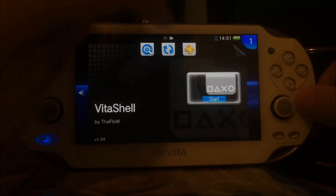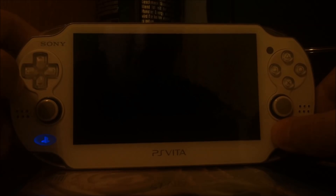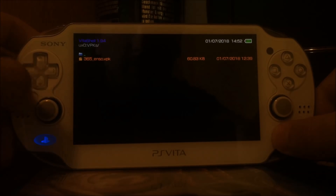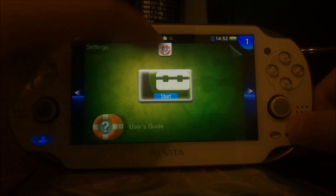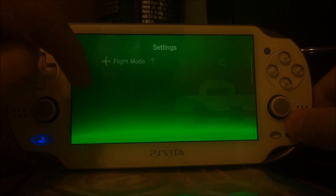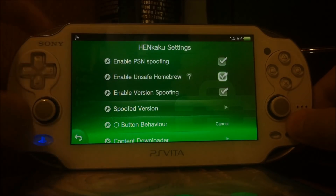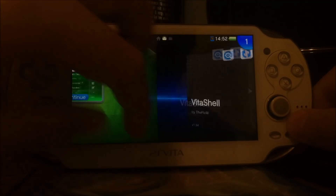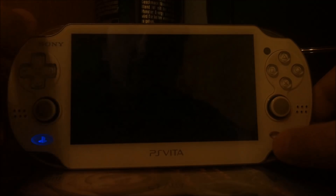We simply start VitaShell. First go to Settings, then Start, then HENkaku Settings. If the 'Enable Unsafe Homebrews' option is not ticked, we will have to tick it. Then we restart VitaShell and we should be good to go.